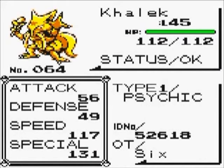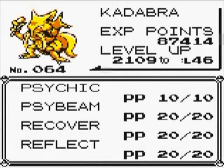The fourth Pokemon I obtained was Kaelic the Kadabra. I obtained Kaelic in his pre-evolutionary form Abra on Route 5. Kaelic's moves consist of Psychic, Psybeam, Recover, and Reflect.